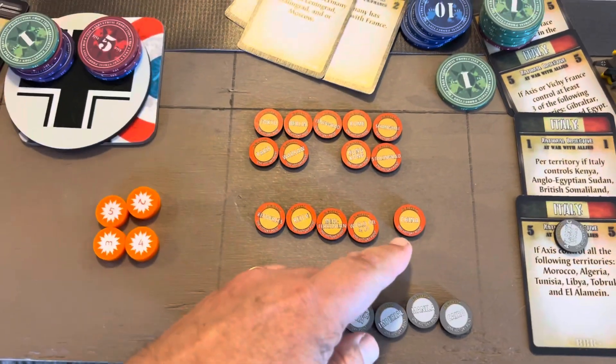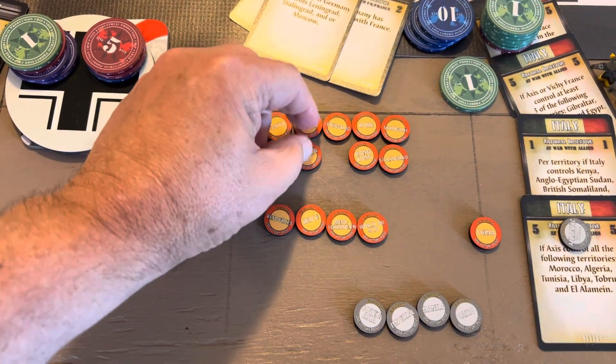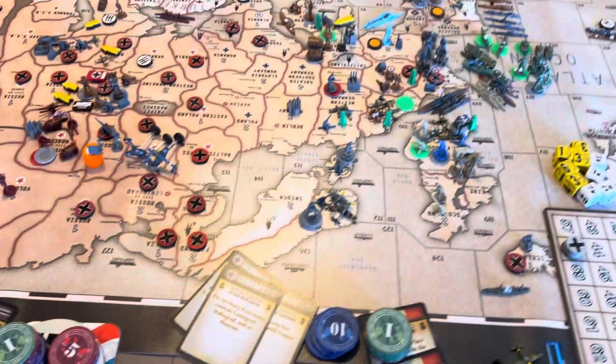On this last US/UK turn, they took China Point, which puts the Axis at 2, 4, 6, 8, 9, 10, 11, 12, 13. So they have to take two more away, and there are two more battles.